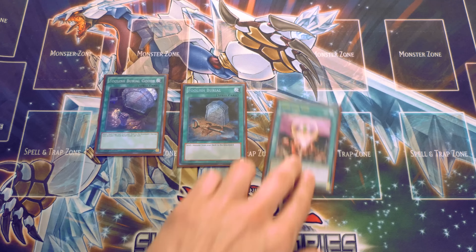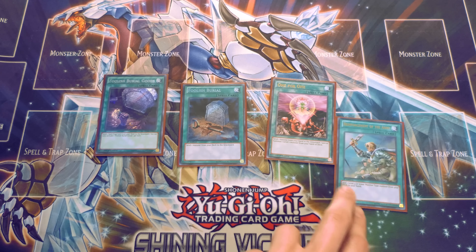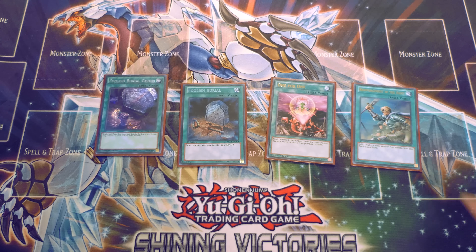I play one One for One because it lets you get to Edea and get two tribute summons off the turn you activate it without wasting your normal summon on Edea — if you open it turn one you're pretty much guaranteed to be broken as long as you can get at least one tribute summon off. I also play one Reinforcement of the Army just in case you don't happen to draw Edea or any small vassal — it at least lets you live. This used to be at three in Satellarknight format which gave tons of consistency.